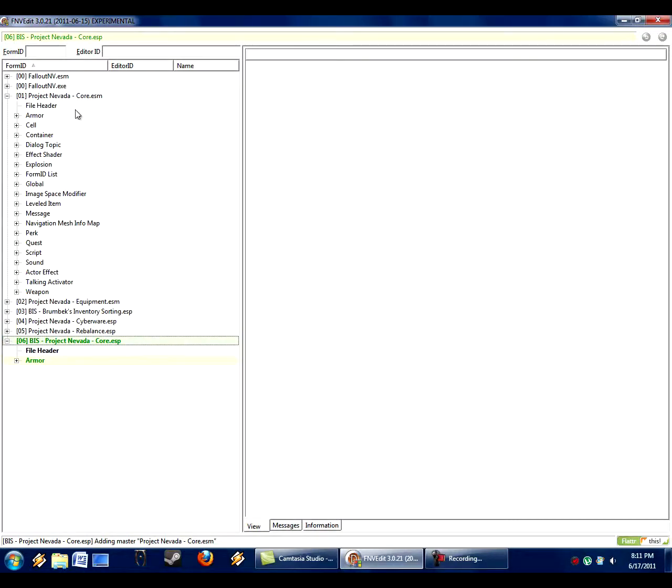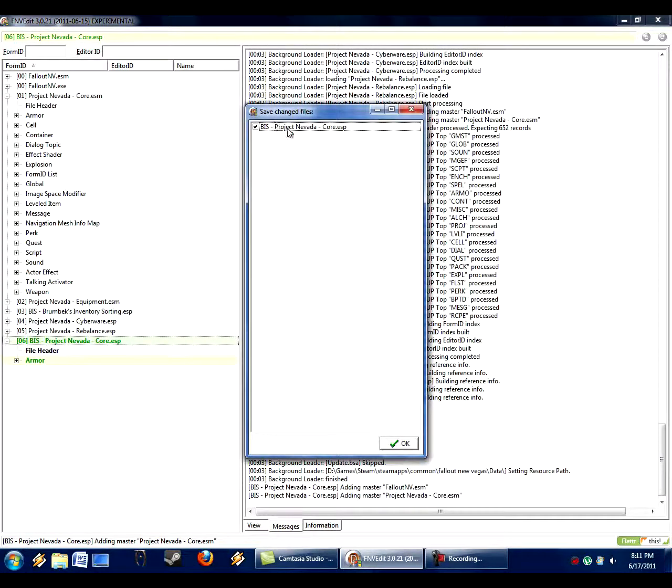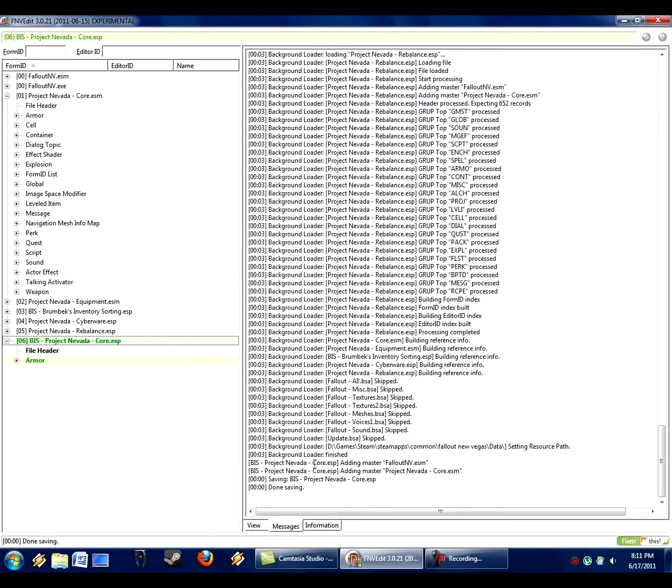Now let's save — Control-S. It comes up and says here's this new file, would you like to save the changes? Yes. Notice it says saving — done saving. All right, so the first step is done. So now the core is done.